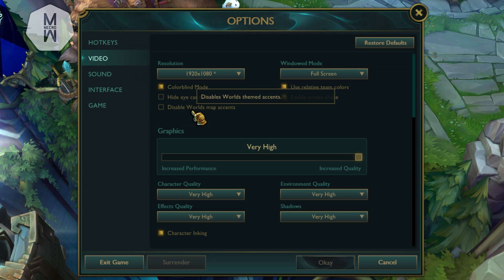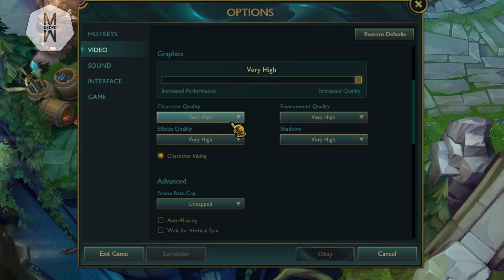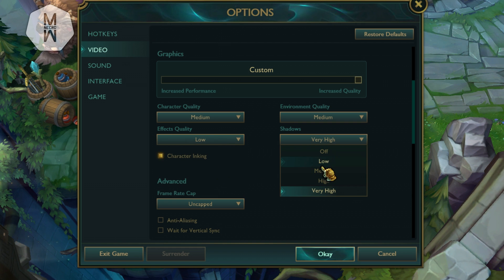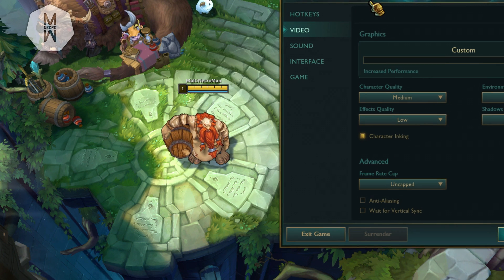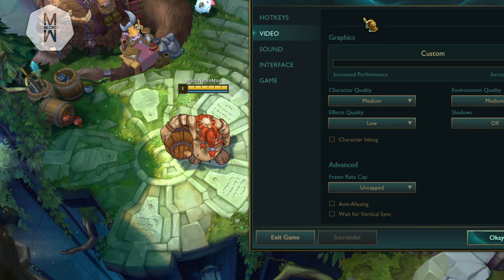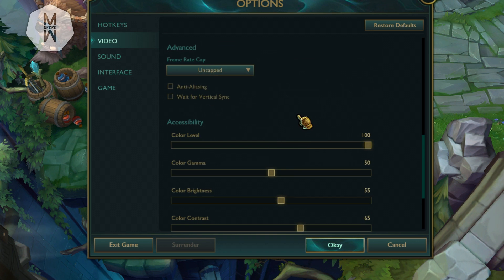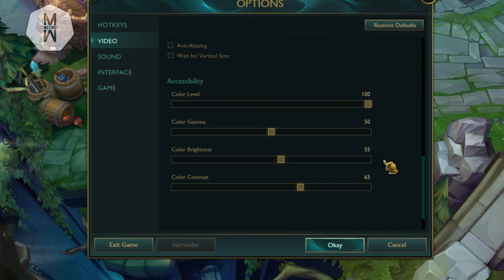Disabling Character Inking gives about 3–4 FPS but it counts when you're already struggling. In Graphic Settings, play with the options based on your PC — I personally use low shadows and minimal settings which give way more FPS than you'd expect. For Character Inking, unchecking it gives you up to 5 FPS. Try all the settings in-game since everyone's PC is different. These are my standard settings and you can copy them if you want.